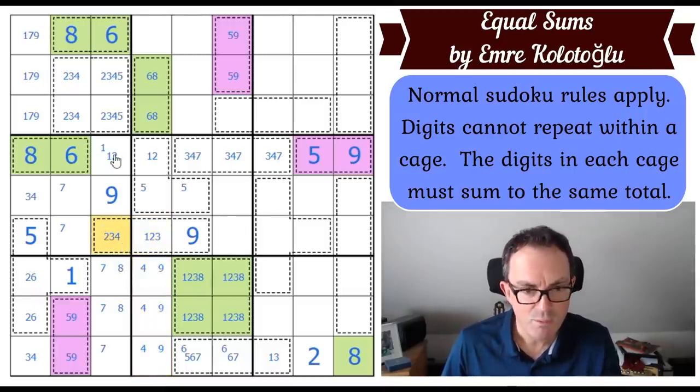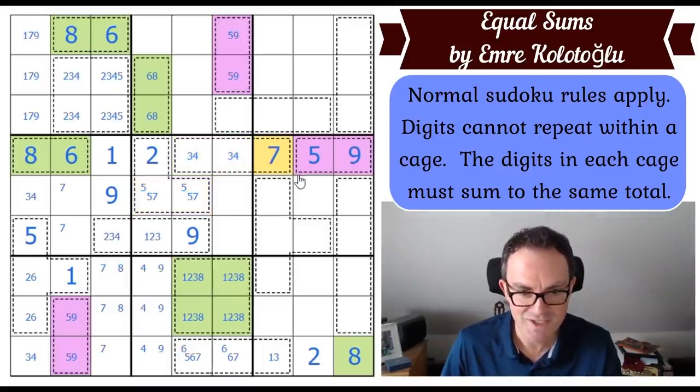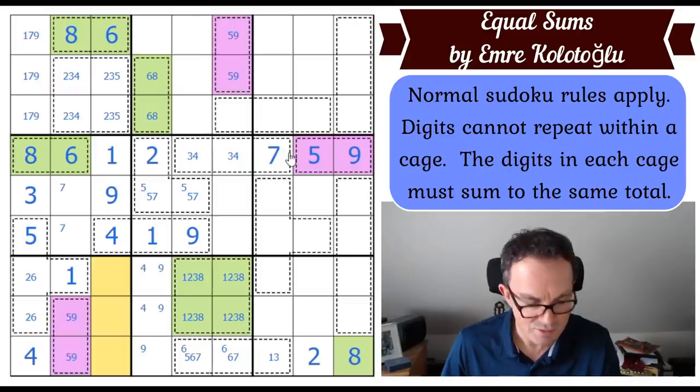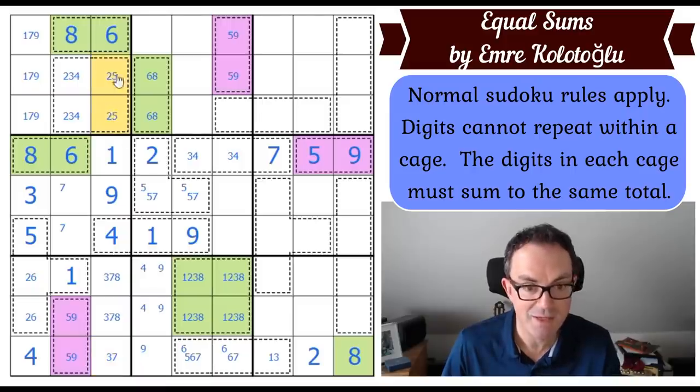So four must join the nines on the left side, which means this square is not four, which means this square is not one — which means that square is one. This is now two. These three squares together add to 14; we've got two and then there must be a five-seven pair — so that means those aren't seven. This is seven. We've now got a three-four pair here; this is not three, so this is not two. This two means that's a one, and that must be a four.